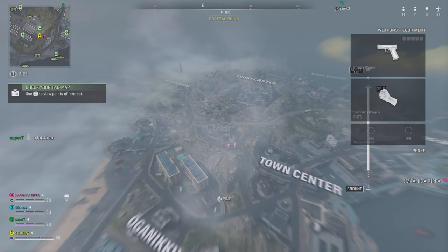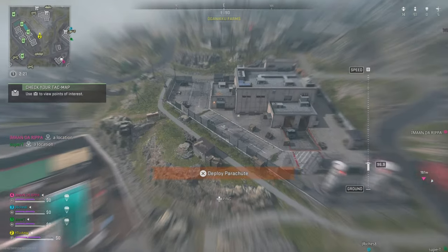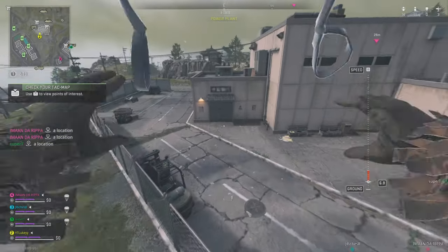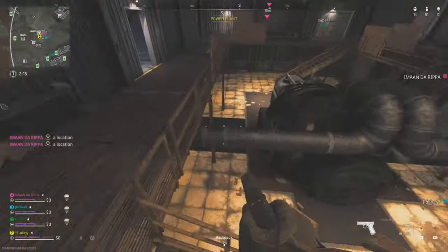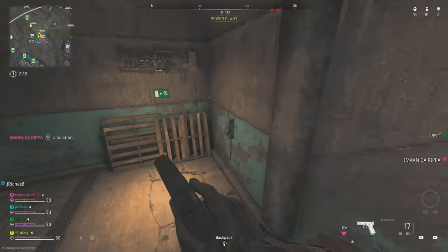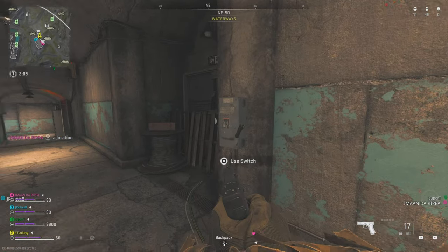The first thing you want to do is load into Sheikah Island. It does not work on DMZ by the way, only on Resurgence. Then you want to head to this building which is just below Castle. As soon as you get into this building, you want to go ahead and make your way underground. There will be four switches that you want to turn on in the exact same order that I turn them on.